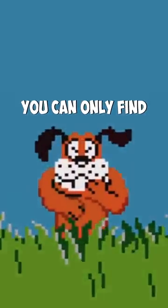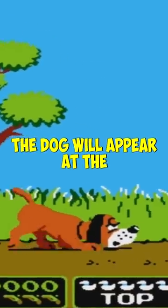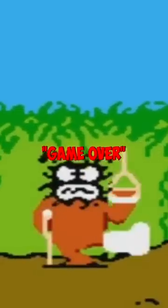This OG game has an easter egg you can only find by being a total monster. In the original Duck Hunt, the dog will appear at the end of the round when you're usually out of ammo. But if you save some shots, you can actually hit him and he'll be super angry with crutches on the game over screen.